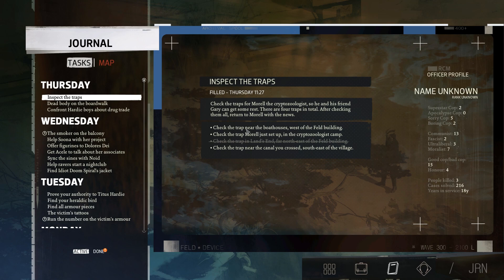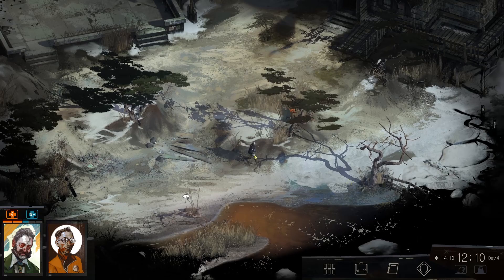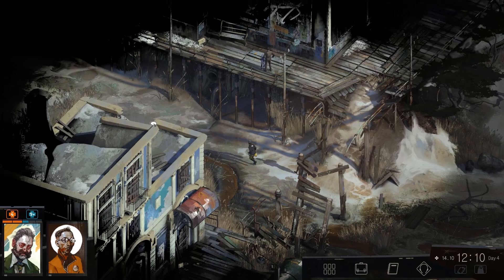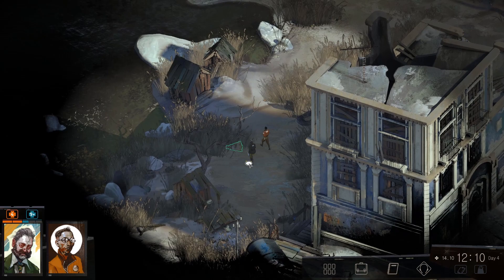The trap we just set up will ignore west of the felled building. And there's the boathouse — I know that. Near the canal, southeast of the village. That's all the way back. Am I checking Morrell's last? Hopefully I can check it second last or something like that. Morrell's still here? Yeah, he's gone. Okay, so we'll give it a bit of time. Boathouse had one, apparently. There we go.